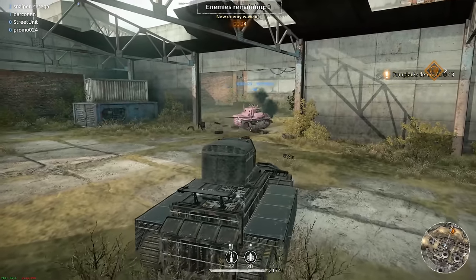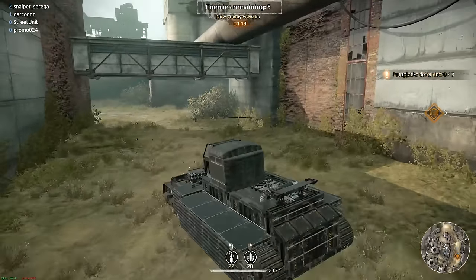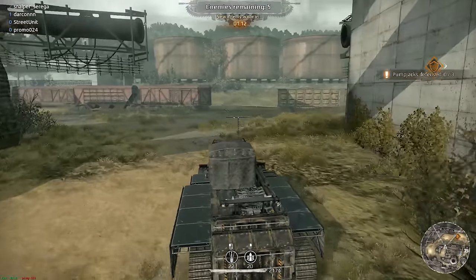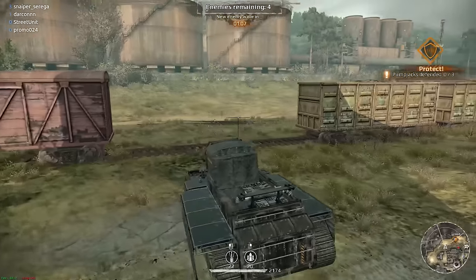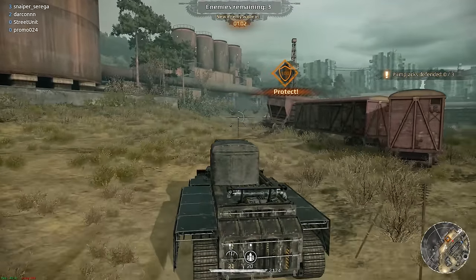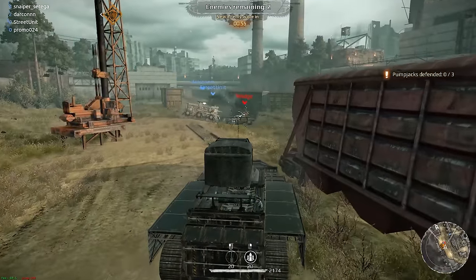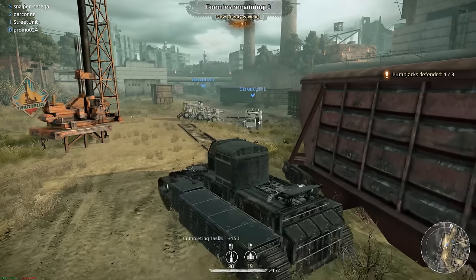Here we are on a hard defense map and it's already underway. You might expect something like this to be particularly slow, but it's actually quite maneuverable surprisingly for its size. It's partly due to the Wyvern cabin and also two powerful engines which definitely help with the weight limit significantly.